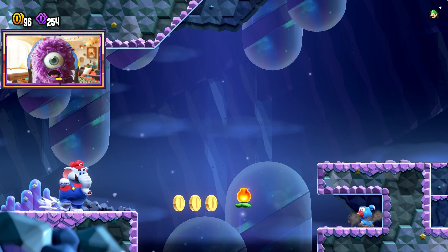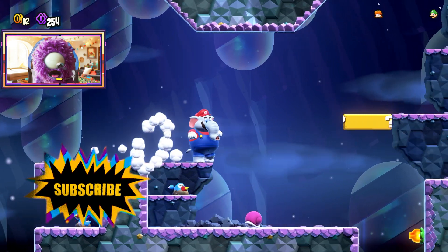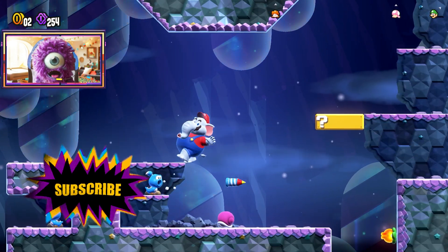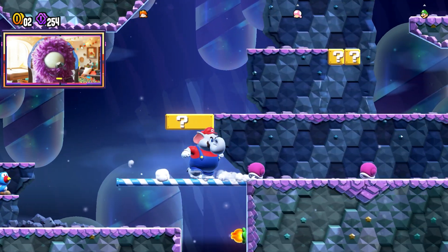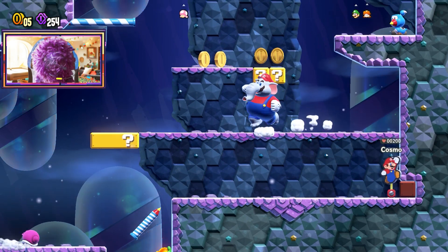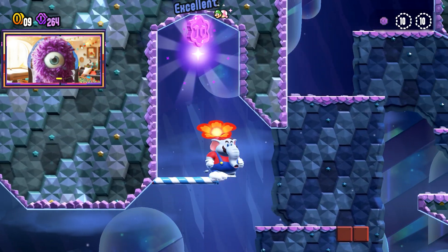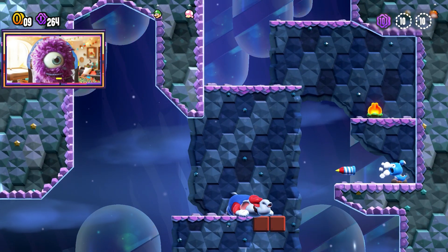Hello, Cosmo here. We're playing Super Mario Bros. Wonder. We're going to get all three coins and, of course, the Wonder Seed. In this level, we're going to go and get Bubble Mario because he's very useful for this.